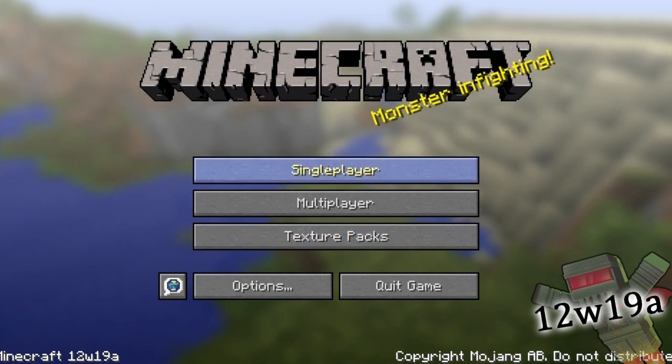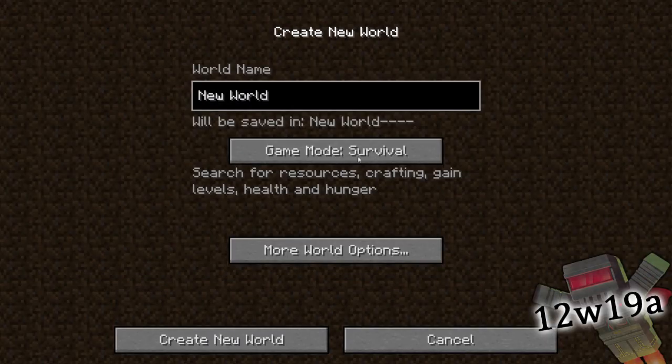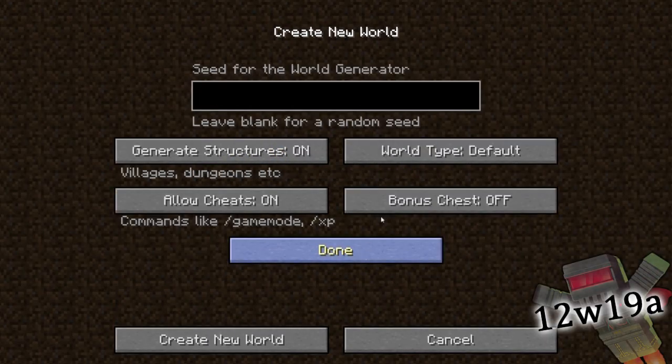This week's snapshot isn't that large, but we have some stuff to cover. They added a large biome world type option, so if you think the current biomes are too small or they all run together, this is perfect for you.